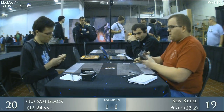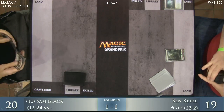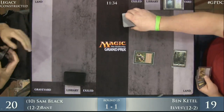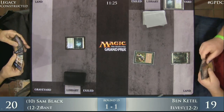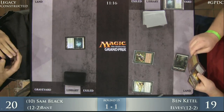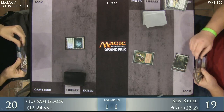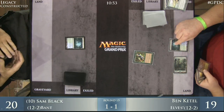Play has started. A quick fetch land for Ben Kettle — he's going to grab a basic this time, not wanting to get Wastelanded. And there's an Envelop in Sam Black's hand — could be quite strong. Ben kicks things off with a Quirion Ranger. There's the Wasteland, and it just found a target — Gaea's Cradle. Is Envelop going to counter this? He has to. No — Sam's going to wait and hope to Swords to Plowshares the right creature at the right time. Ben decides on the Misty Rainforest instead of Gaea's Cradle — the problem is he doesn't really have any mana-producing elves.